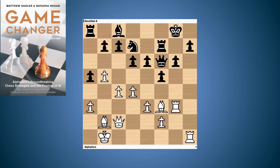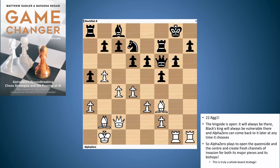In this position AlphaZero played a move that caught me completely by surprise, and it's this move RGG1. I was expecting, since AlphaZero had sacrificed two pawns on the king's side, AlphaZero to bring its queen maybe to the king's side and really try and hammer away at those G and H pawns. But in actual fact that's got a very limited chance of success. What AlphaZero decided was that its bishops need to get involved in the attack, and to achieve that it needs to clear the center of pawns.